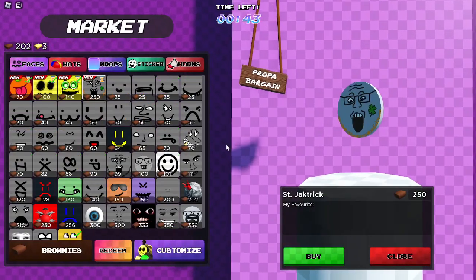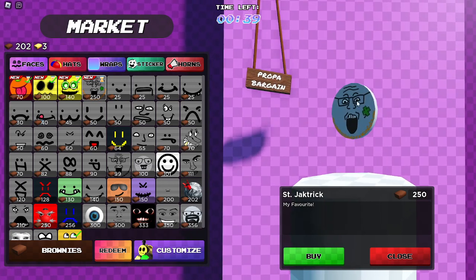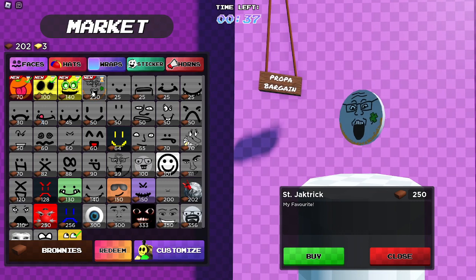Next, if you go to faces, you can see St. Jack trick. It's $2.50, it's a really cool face, and it's limited, so I'd recommend getting it.